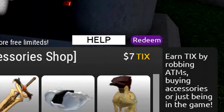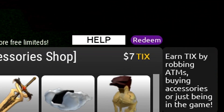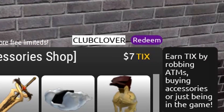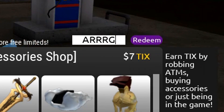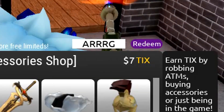After HELP, redeem the code EMOTE. After EMOTE we've got CLUB CLOVER, and after CLUB CLOVER we've got the code FIRE. I actually haven't redeemed the code FIRE, believe it or not. We've also got the code ALL OF THEM — so redeem all of those money codes.